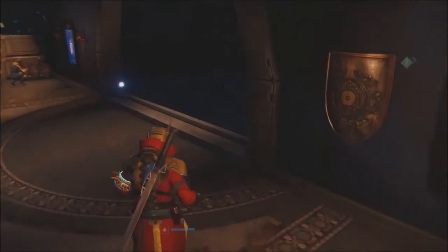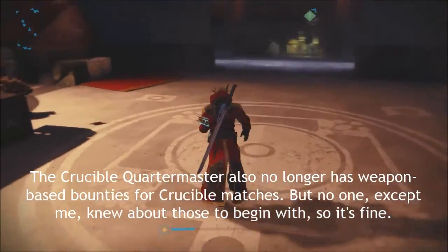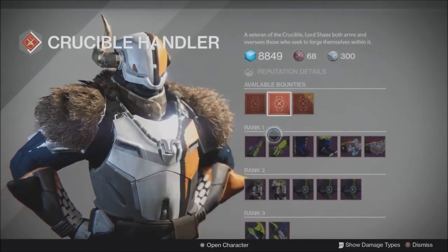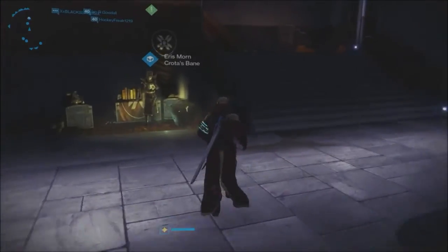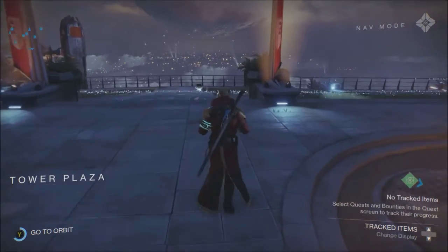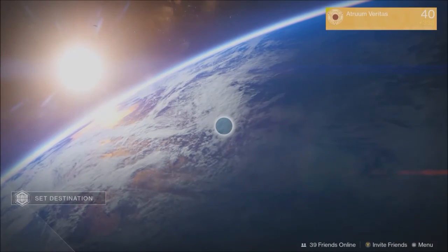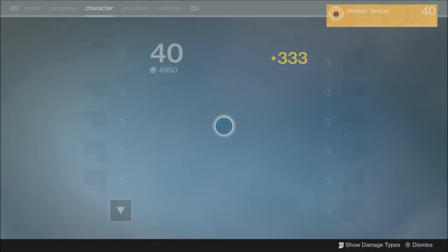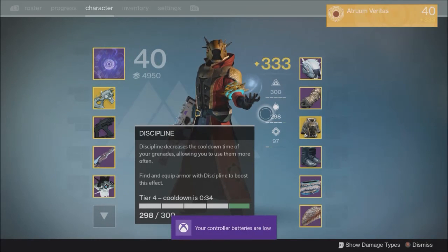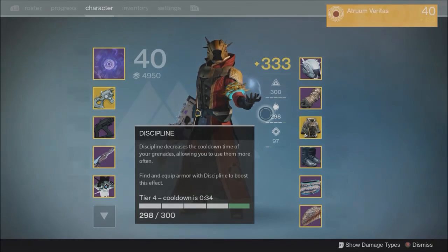That's going to be it for me. The ornament previews are actually really fantastic — not all of them are great but some are pretty cool. Apparently if you do your daily public event you get a ton of stuff including a legendary engram. You can also get exotics from blue engrams. I'm going to try to fix my build and get my discipline back up. Thanks for watching, and as always, have a great day everyone.